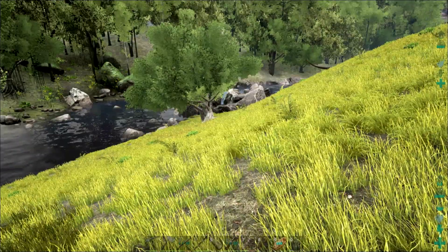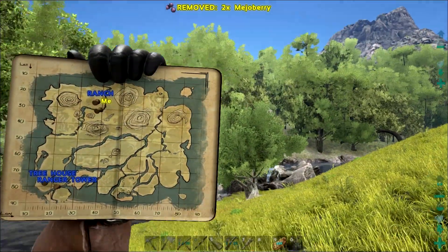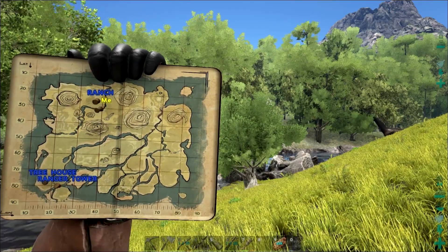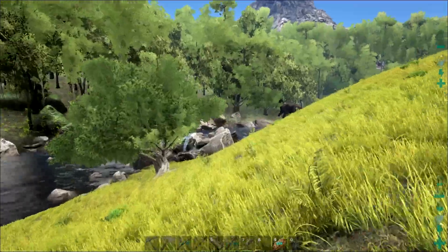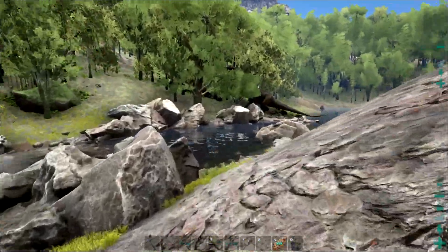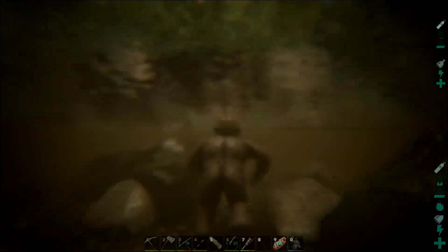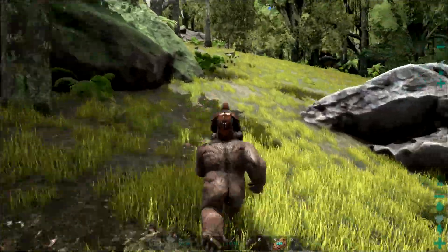Let Mr. Bunz get a rest, and let's check the map. There are two caves fairly close to my main base so we'll just mess around and have some fun — maybe beat up some dinosaurs with Mr. Bunz. Let's go ahead and take a swim, Mr. Bunz. You're kind of stinky, buddy — you need a bath. There you go, you smell a lot better now.